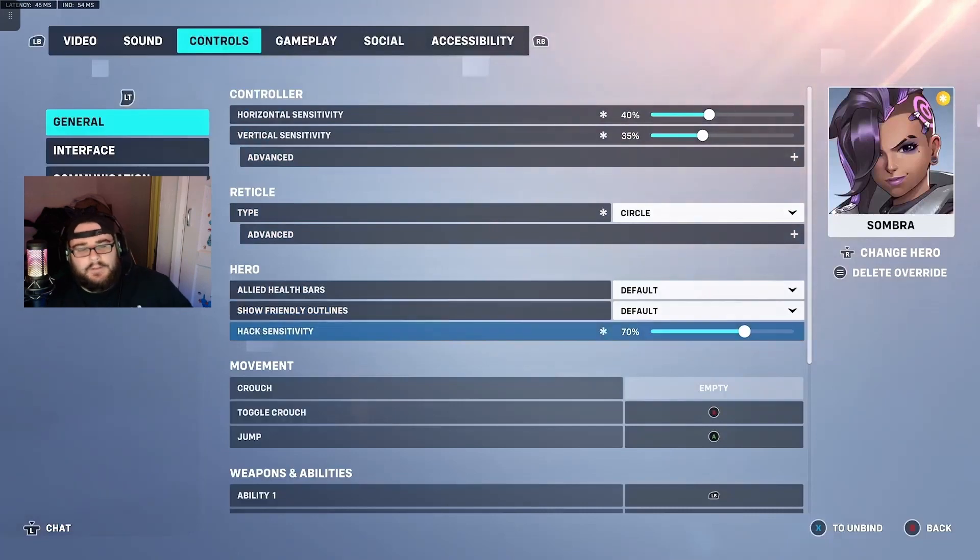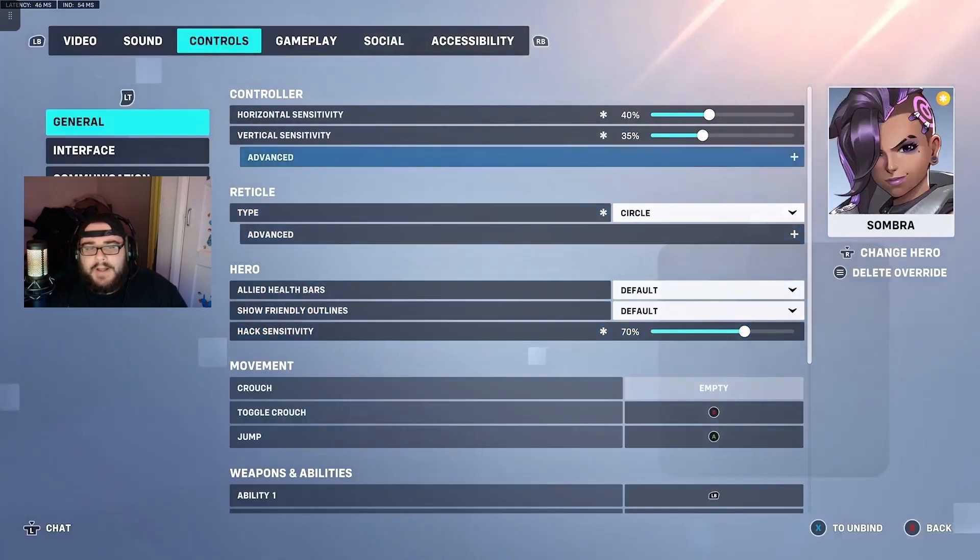Hack sensitivity as well — I've changed that to 70. I did notice in some games I'm trying to hack someone right in front of me with a couple of people right there, and it's like an RNG — it just chooses for you. But with it at 70, I tried a bit lower and it doesn't work, but at 70 it seems a very good balance.